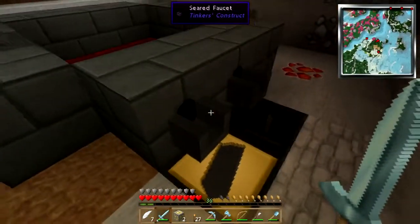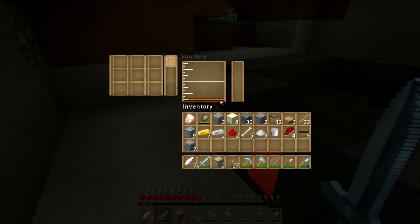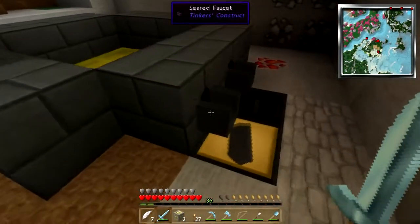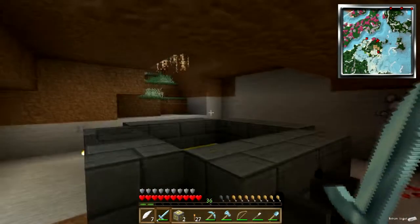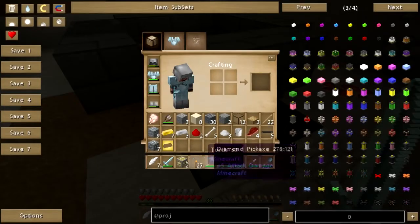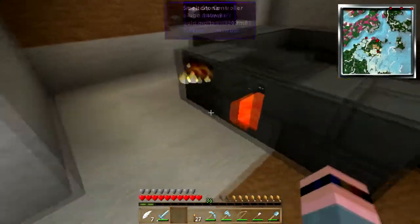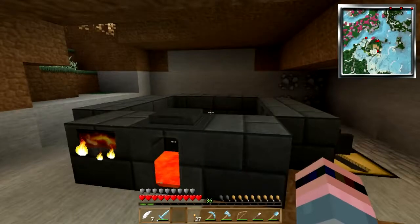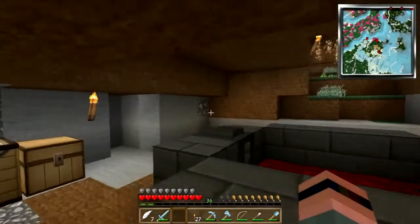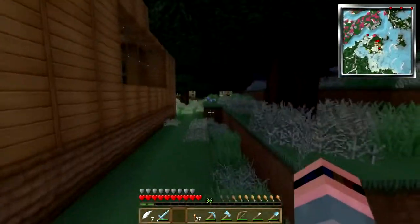I've got a name cast. Let's get the iron out. Pour - why won't you pour? Oh, there was probably only one. There's blood in the smeltery - lovely. The stupid chicken fell in. Anyway, we've got to go to the nether, we've got to get glowstone - either that or I've got to make a witch grinder and that's not going to make nearly enough glowstone fast enough.